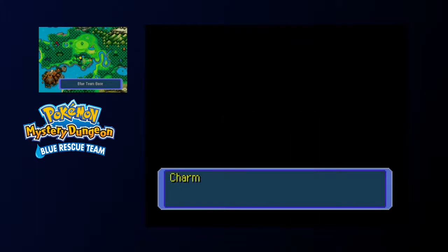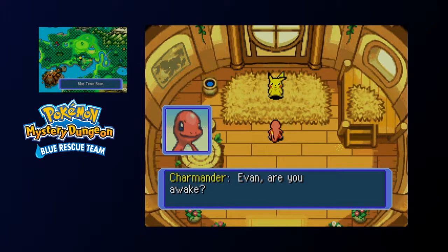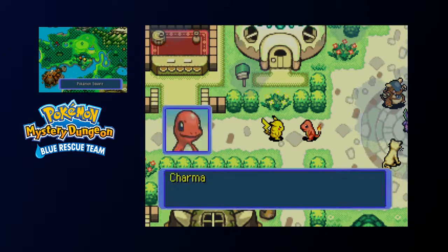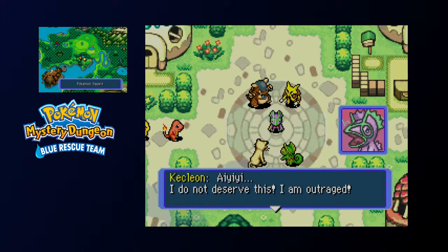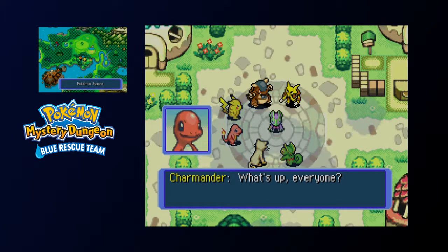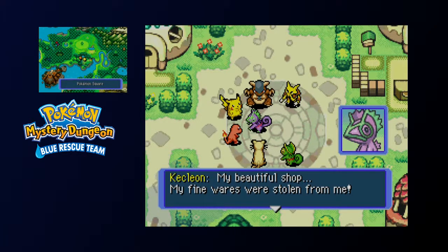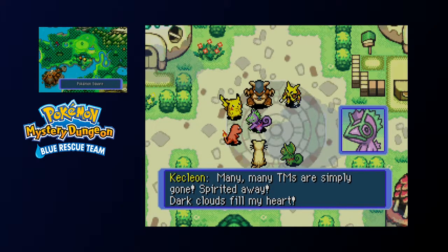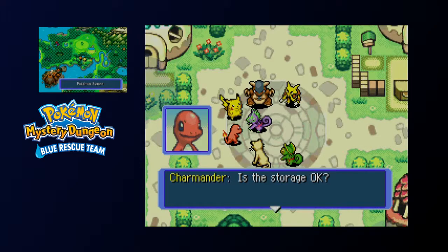Several hours later. Charmander wakes Evan — a callback to the beginning of the game. There's some sort of commotion down at the square. Everyone's gathered around. Kecleon is outraged: many TMs were simply stolen from his shop. Persian comments: 'My bank wasn't hit, but these are frightening times.' You get one store robbery and you say these are frightening times, Persian? How about when the world is about to end? I think that's frightening times.